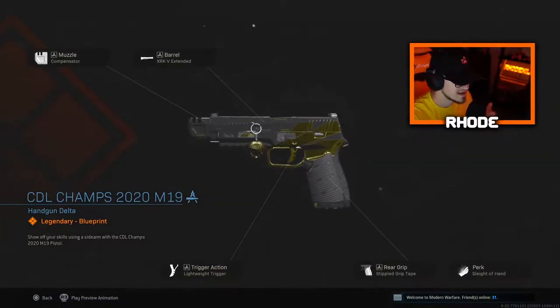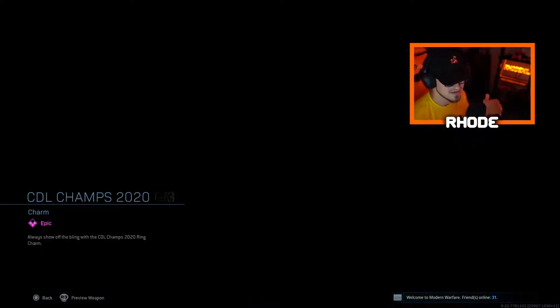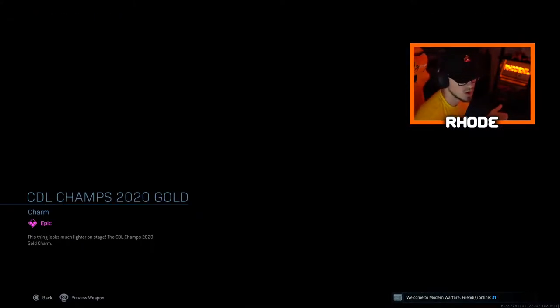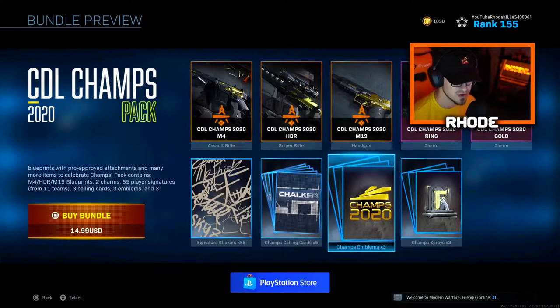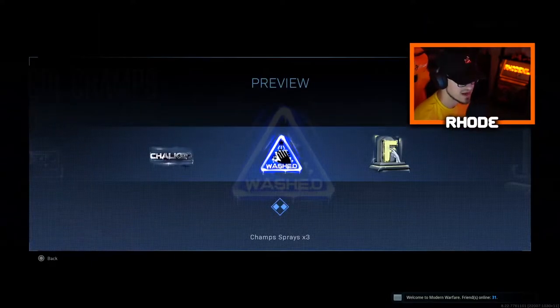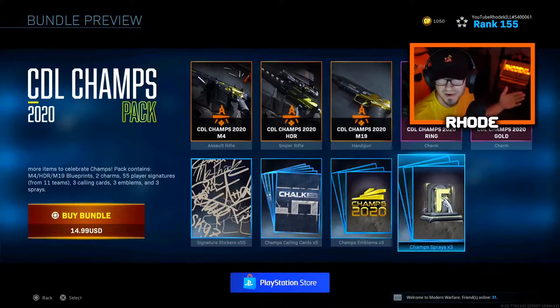We get the CDL Champs 2020 M19 pistol. I wish they would have had the MP5 — that seems like one of the most used weapons in CDL — but yeah they got the pistol, looks really nice. They have the Champs 2020 ring charm, a Champs 2020 gold charm, a trophy charm, and 55 signature stickers. There are five calling cards and three emblems.